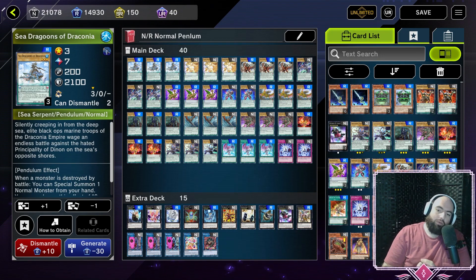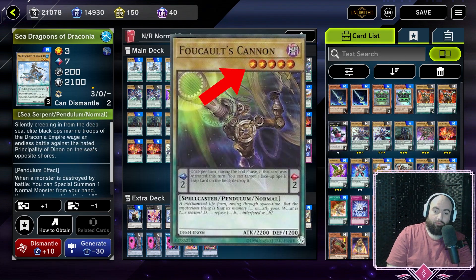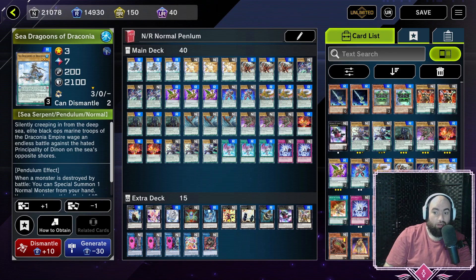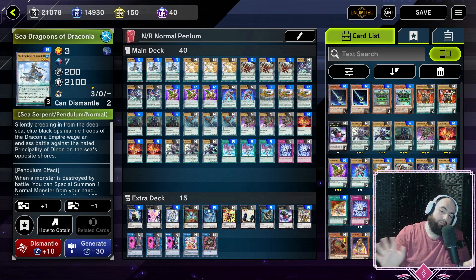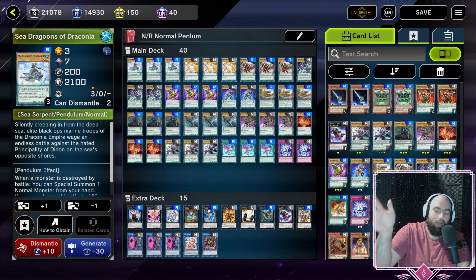To summarize Pendulum Monsters: each Pendulum card has a scale when put in the Pendulum Zone, and if a monster's level rank is in between two cards — low scale and high scale — you can special summon them all out of the hand, and even the top of the extra deck if they were destroyed earlier. That's right, these cards don't go to the graveyard. Pendulum cards can have effects in the Pendulum Zone, and some of these cards do, but none of them have effects in the monster zones — so you don't have to stress about too much.